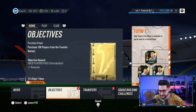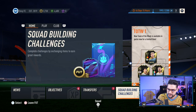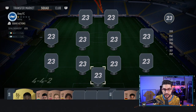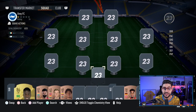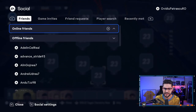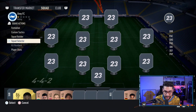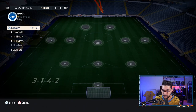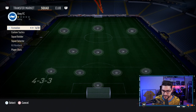1000 likes and we'll have a double upload tomorrow with a Road to Glory. Let's build our squad — at the beginning of the game people don't have coins and they're building cheap squads. First of all, we want to go with a 4-3-3, a classic 4-3-3. That's how I thought the team out.